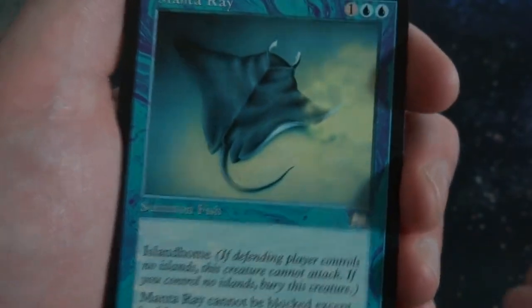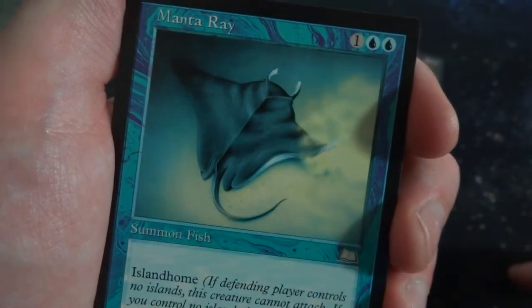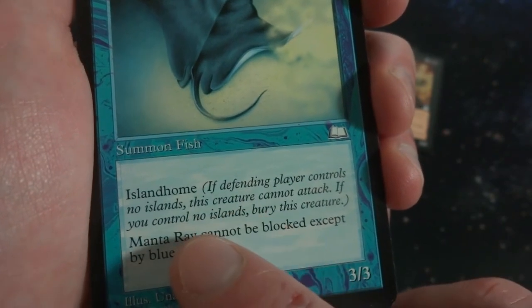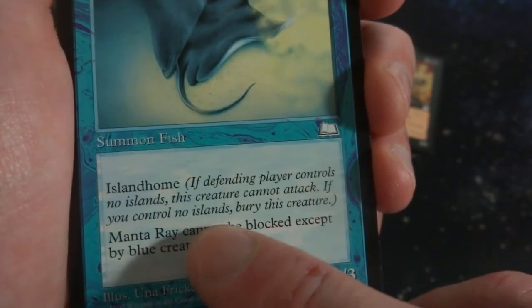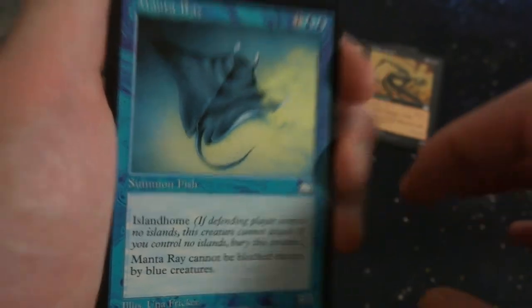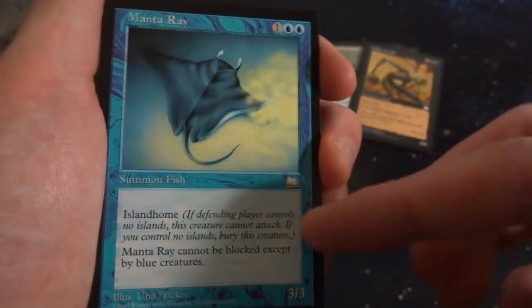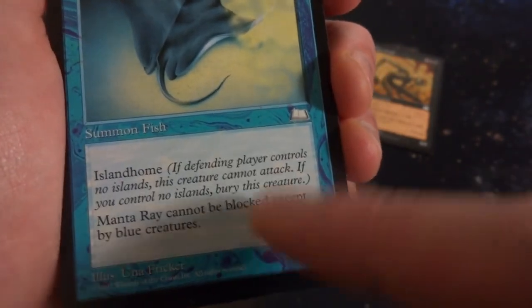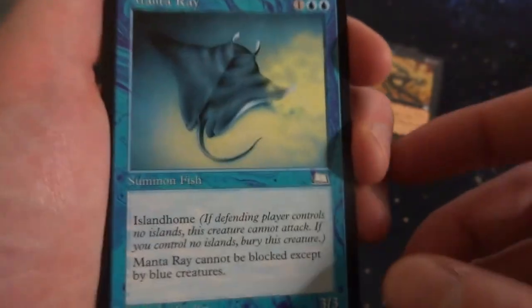Got Manta Ray. A Summon Fish — it should be a Summon Manta Ray. 1 and 2 blue. It's got Island Home, so if a defending player controls no islands this creature cannot attack, and if you control no islands, bury this creature. So your opponent has to have an island, and if you don't have an island, this thing dies. Manta Ray cannot be blocked except by blue creatures. It's a 3-3. Interesting Island Home ability — it needs water to survive.